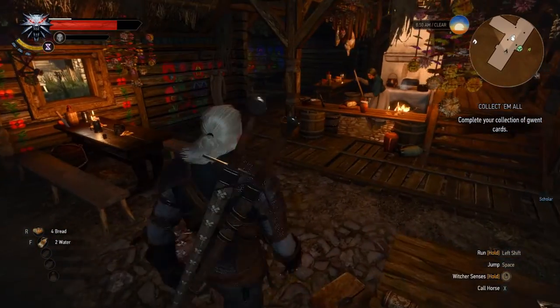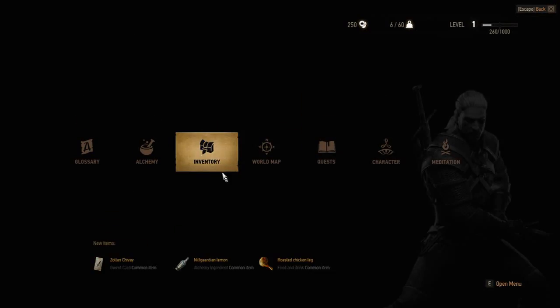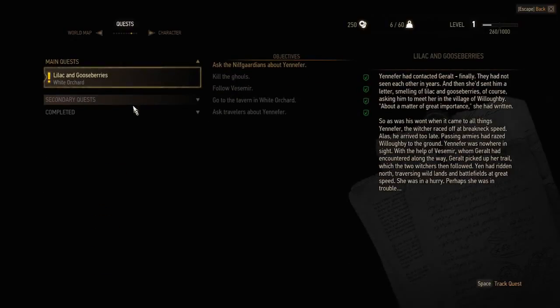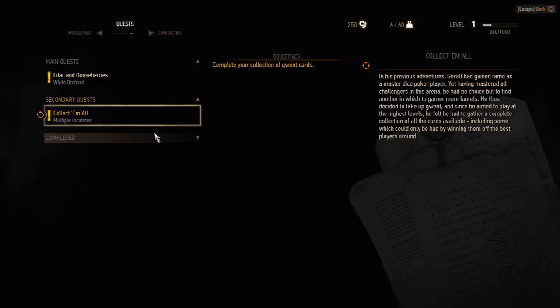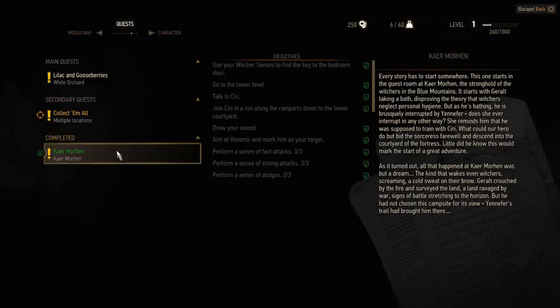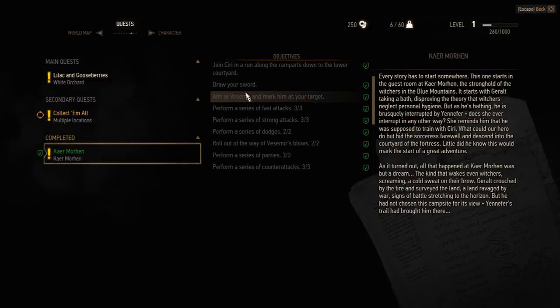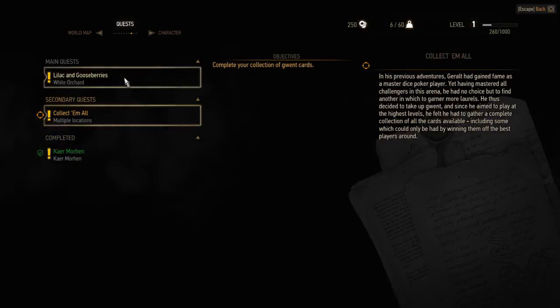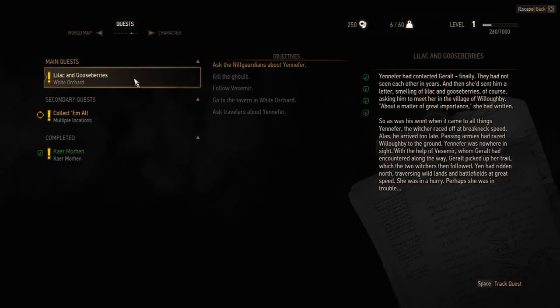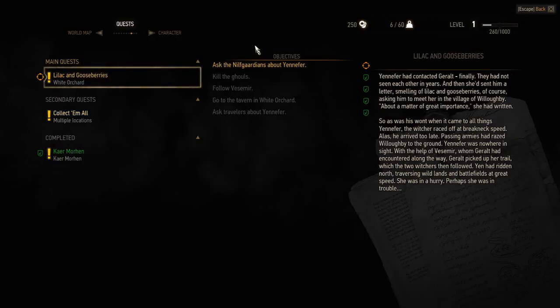I think the best option would be to first look at the quests. Looks like 'Collect Them All' — gotta catch them all. I think I need to switch it to the main storyline; I'm not sure if I want to spend my time right now collecting cards. This is showing the tutorial — space to track it. Excellent. So now that'll be the main one.